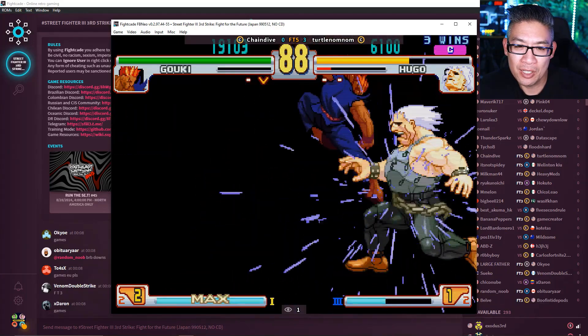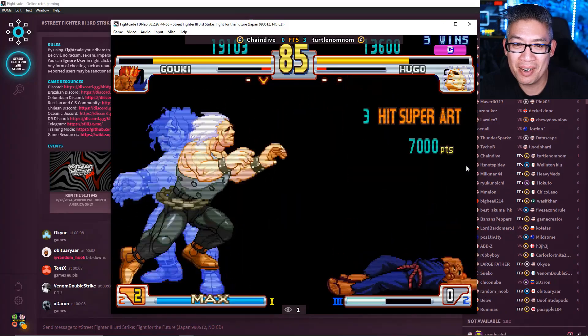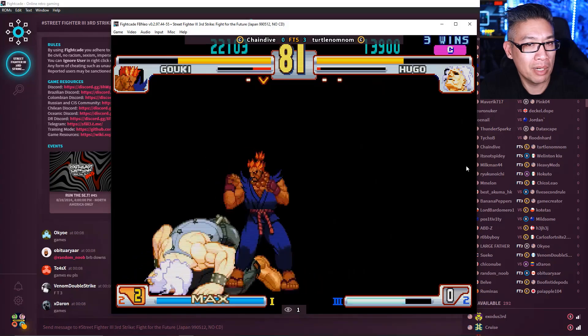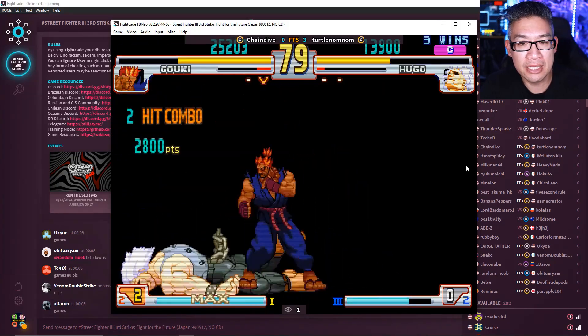You can watch high-level gameplay — Akuma versus Hugo going at it. You learn almost as much by watching as you do by playing. For me, Third Strike — I'm not as great at it yet. These are some top players; I'm probably D-tier or even below.